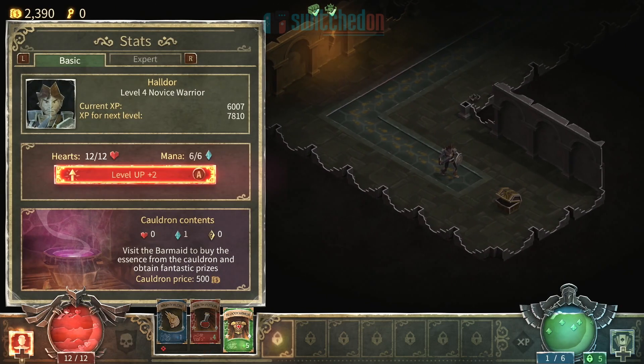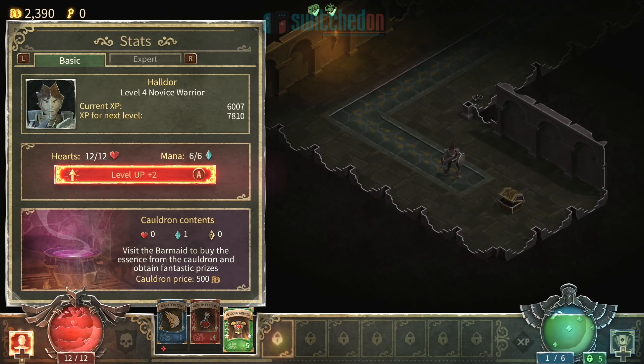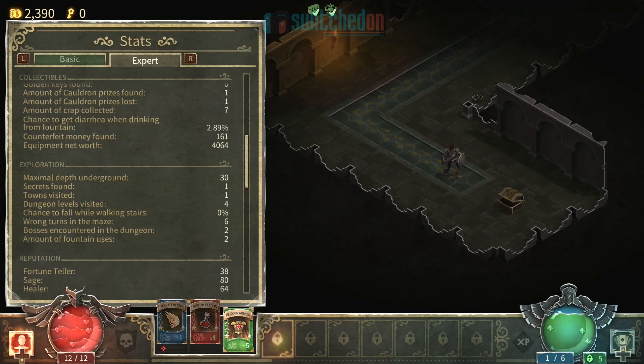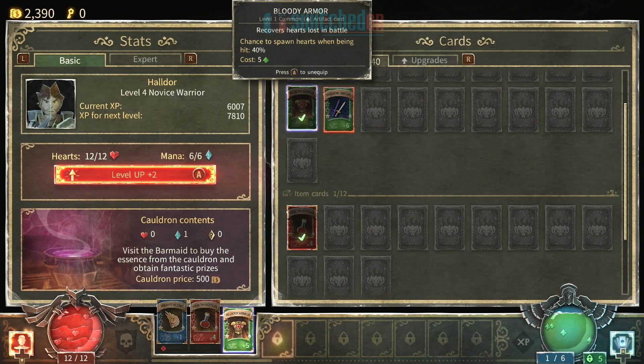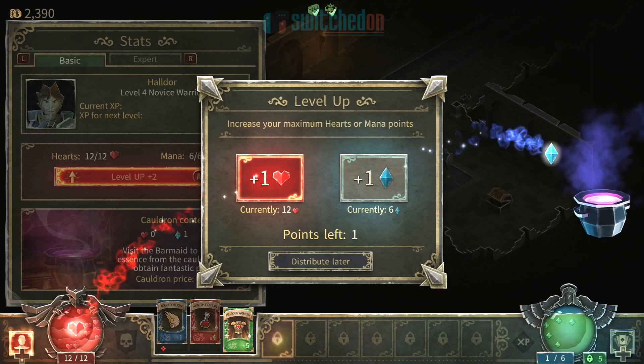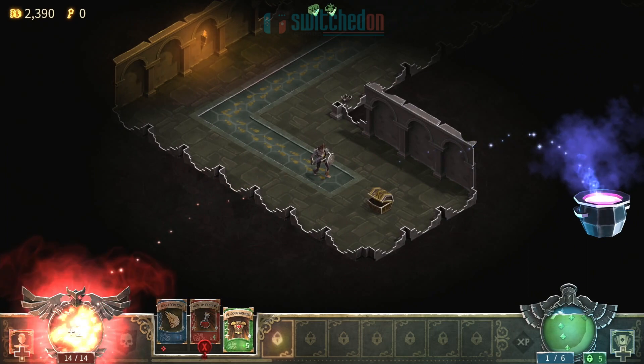If I tap down on the D-pad, it brings up my stats for my character. So you can see there my XP, health, cauldron contents — which I will get to in a second — and then there are very, very detailed stats here, all different kinds of statistics. Chance of getting diarrhoea when drinking from a fountain, you'll be glad to know, is only 2.89% — a pretty low percentage there. On our hearts, we've actually got an option to level up. When you level up, you can choose to take an extra heart so your maximum health expands, or you can take a mana to add to your mana pool to spend on cards. I always prefer taking the hearts, especially early on.